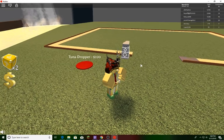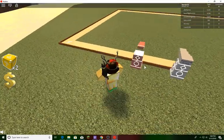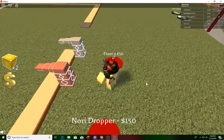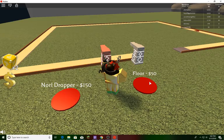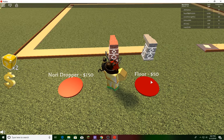This is a long conveyor so it's gonna take a while, but eventually it gets us a lot of money. We have 75 cash available, and then 50 cash and 70 cash items. The floor is 50 dollars and the normal dropper is 150 dollars, so that actually makes sense.